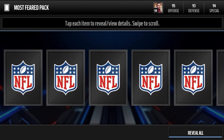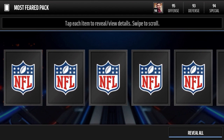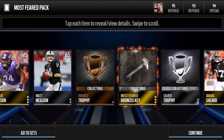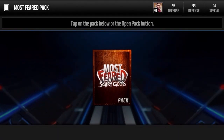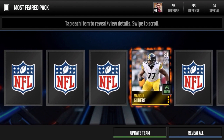A most feared elite — hopefully we can bang out a good pull and yeah, let's move on guys. Starting off with Jabal Sheard, Mike Pollock silver trophy, a Matt McLoin, and a most feared Broncos key. Hopefully we can also get some of those elite keys. I'm actually running low on item space, hopefully I'll have enough room after this video. I keep forgetting I have silver game changers on my team, that's why the overall is quite low.